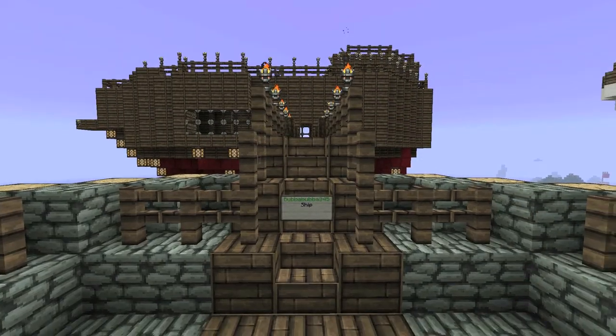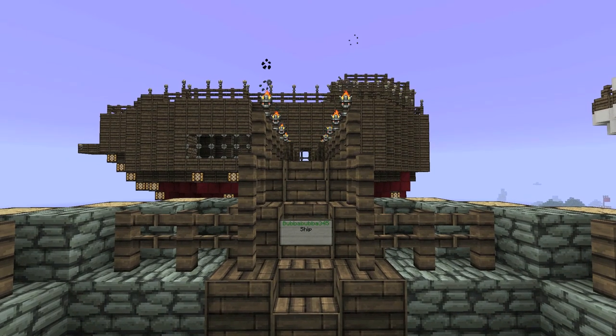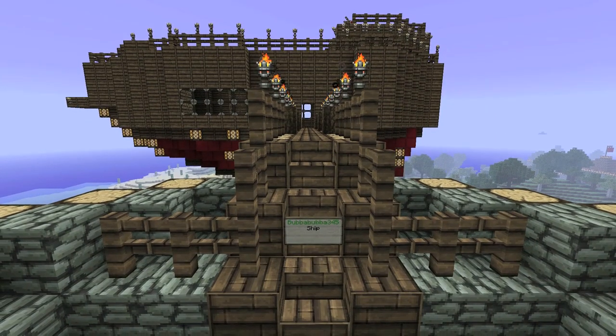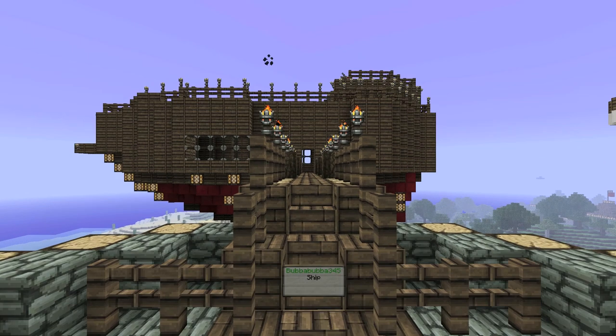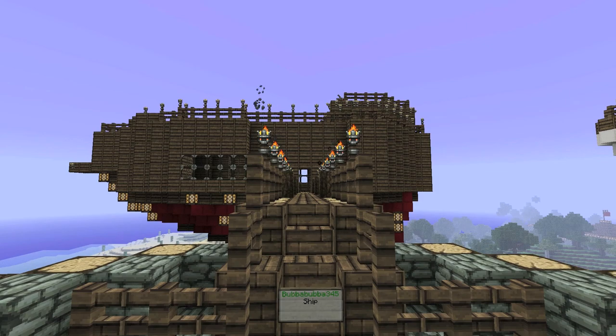Now you've seen my ship over here, and I'm going to turn it over to BobaBoba345 to show his ship. Hey, what's up? It's BobaBoba345, and I am going to show you my glorious little boat — a flying thing in this dock. So let's take a little tour of the ship.